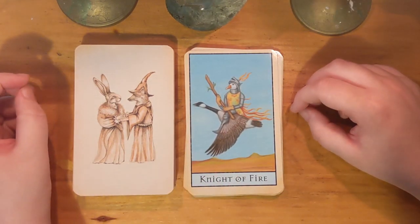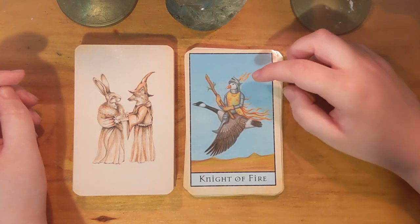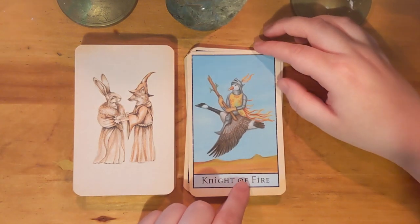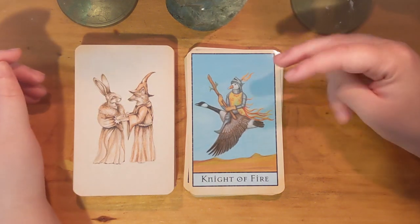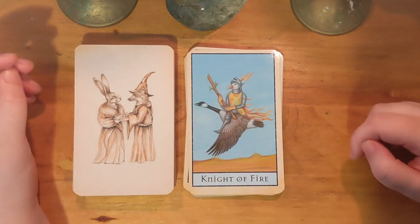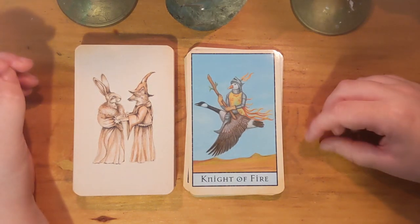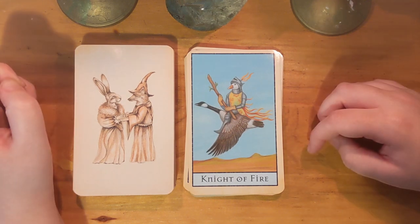Here we have the Knight, who is a goose riding a goose — it seems to be a more domestic farm animal goose riding a Canada goose. It's funny to see a Canada goose in the desert. As far as the Knight of Fire goes, everything is very directional and resolute — they know what they're doing. That speaks well enough to me. Pretty simple, I don't have much to say on this one.